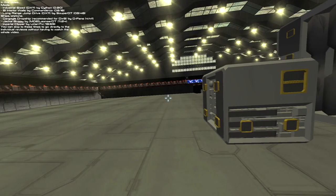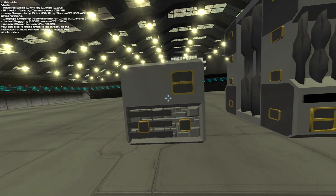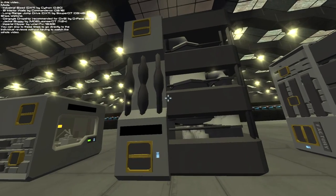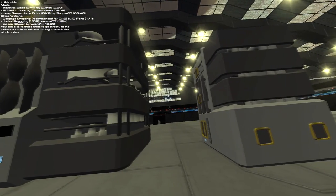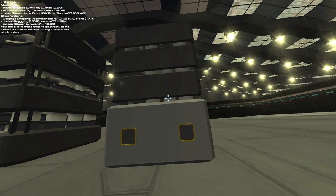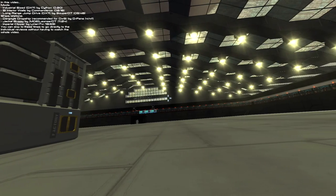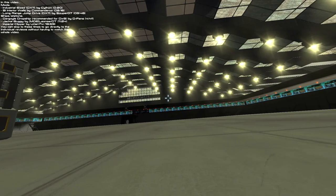We start with Industrial Size DX11 by Cython, which adds three new production blocks to ramp up your industry. The advanced assembler is 2x2x2, is 12x faster than the standard assembler but uses only 10x the power and has 12 upgrade slots. The advanced refinery is also 12x faster, uses 10x the power, and has 14 upgrade slots. The factory is 3x2x2 and is a special assembler that can only produce basic components like steel plates, about 20 pieces at a time, while only using 10x the power. It has 12 upgrade slots.